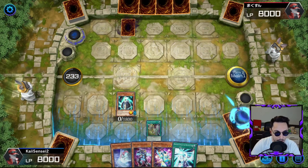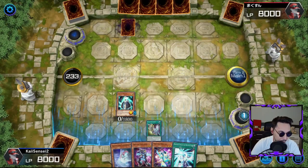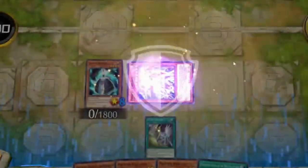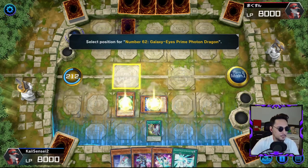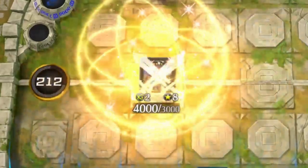Emperor gets sent to the graveyard, then it gets Special Summoned. Does he have a response? Nope, absolutely not. We're gonna go straight into Galaxy Eyes Prime Photon Dragon.